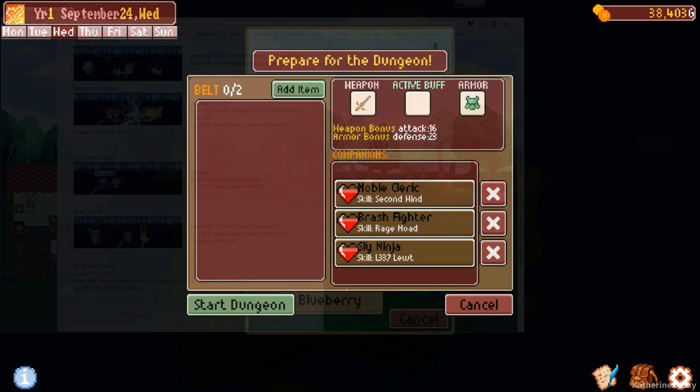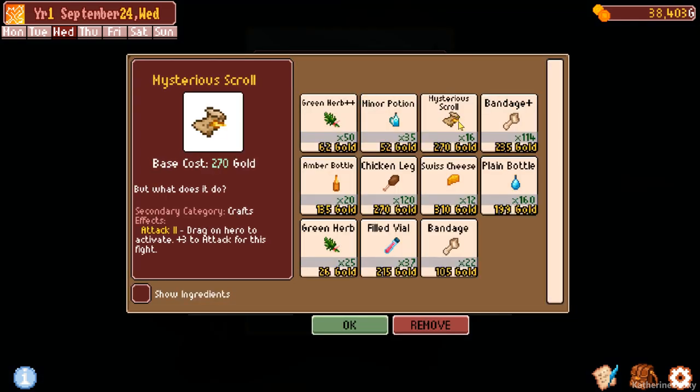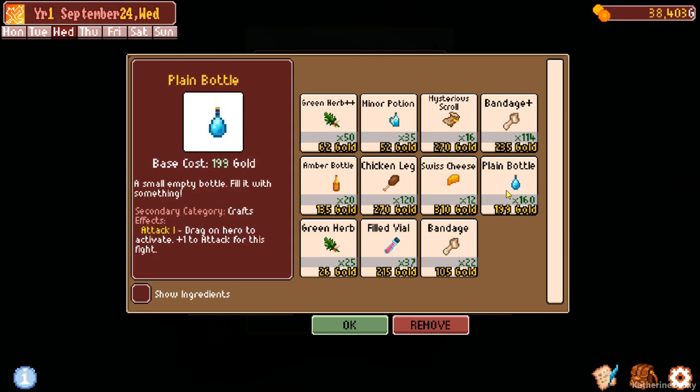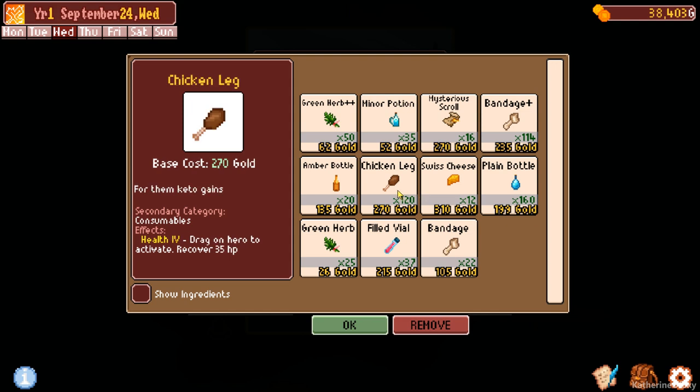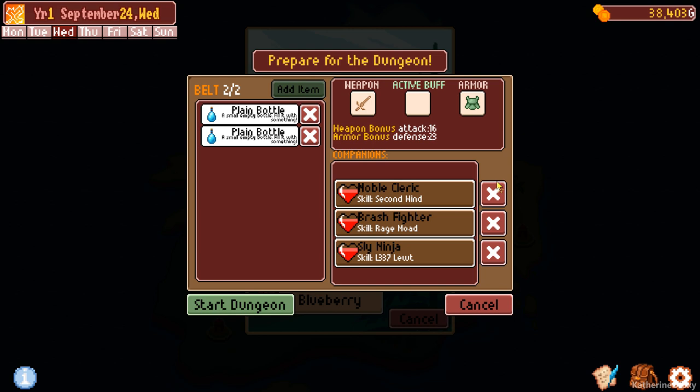Let's go back and look at them all. Now I guess we could try this dungeon — why not? Let's add some stuff. We've got a filled vial, green herb, and a plain bottle — I'll add one to attack for this fight. Let's add a couple of those plain bottles; we have a million of them. Hopefully we won't need anything else, but we'll use those as we go.